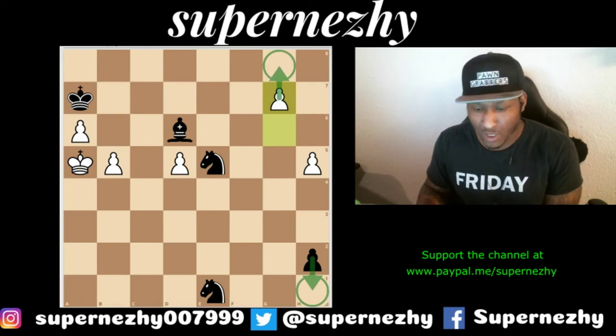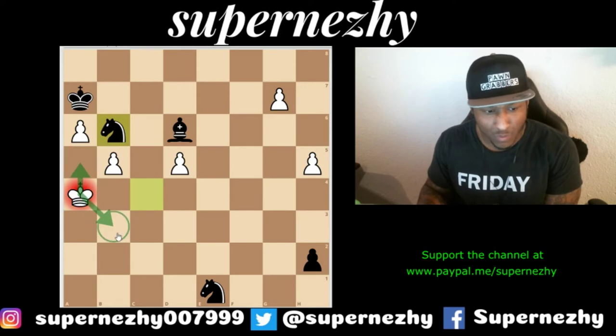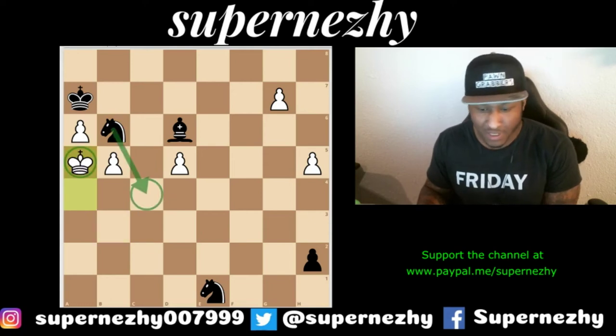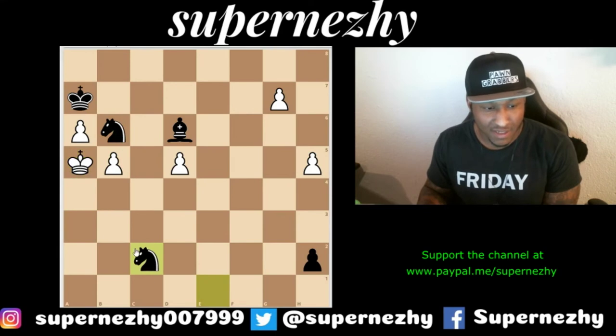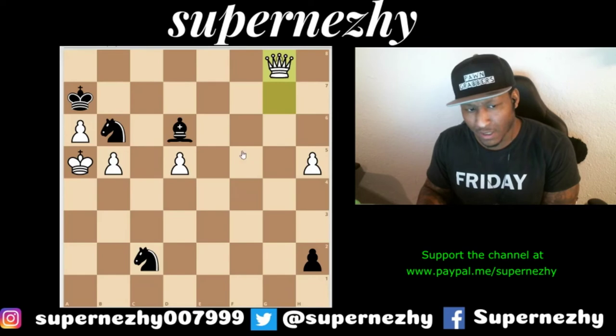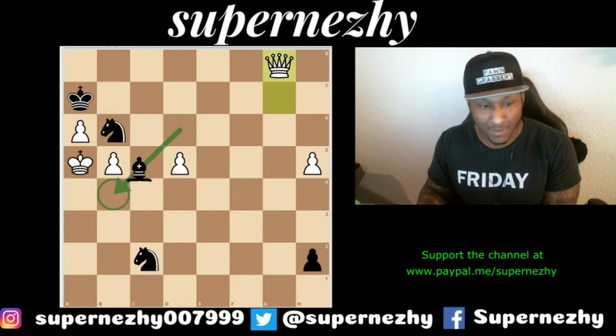After g7, it goes knight c4 check, forcing white to only one square: king to a4. After king a4, black makes another check. I'll go king a5 and see if we can repeat moves and take a draw — I'd gladly take one. But black has the nice move knight to c7, restricting some squares. I just try to queen, but I fail immediately: bishop to b4, that's checkmate. Beautiful checkmate with two knights and a bishop. So g7 doesn't work.